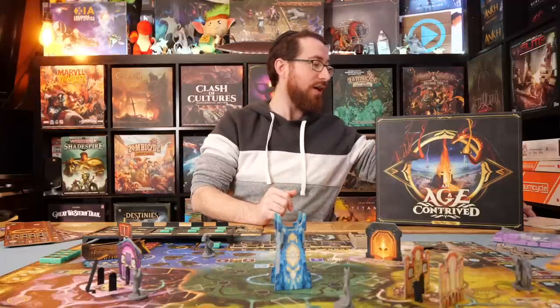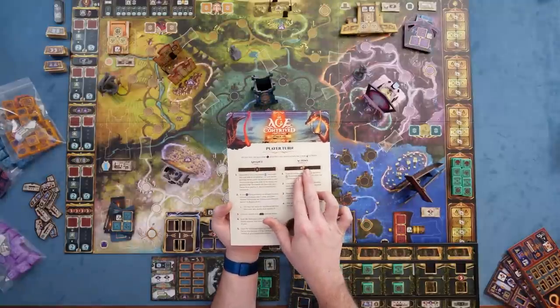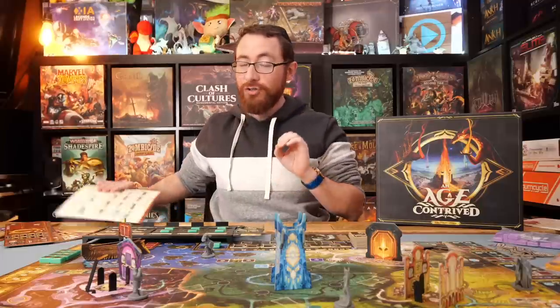Along the way, every single turn you're taking 1 of 2 possible actions. You're either going to be taking an advanced turn or an action turn. On an advanced turn, you are effectively setting up your grid, and on an action turn, you are cashing in on that grid. This game is a bit hard to teach because, well, it all works really well, but it's a little convoluted to actually explain everything offhand.